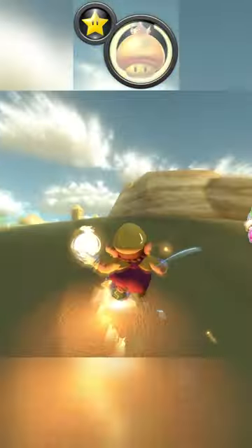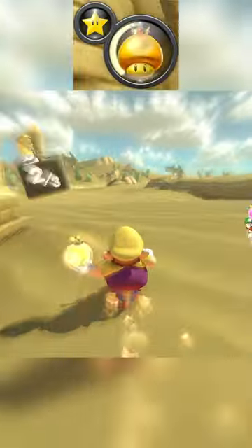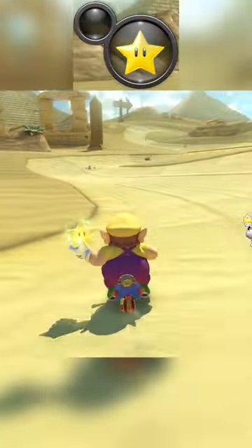Finally, the Golden Strat. This is most beneficial with a second item like Triple Shrooms while taking the shortcut on lap 2 going into lap 3. As you can see, this Golden Strat alone is pretty nuts.